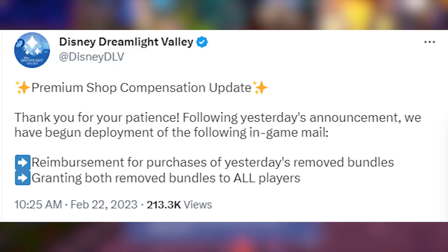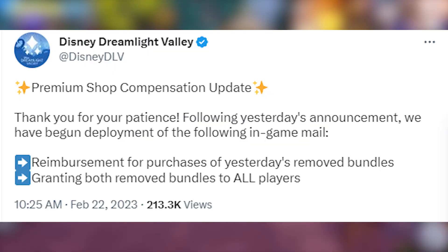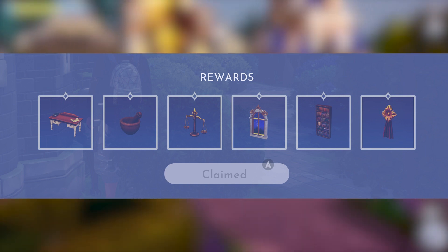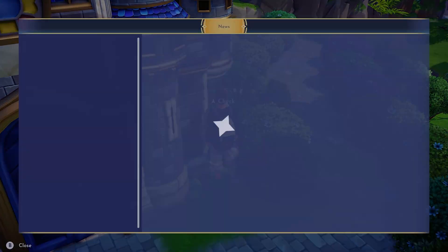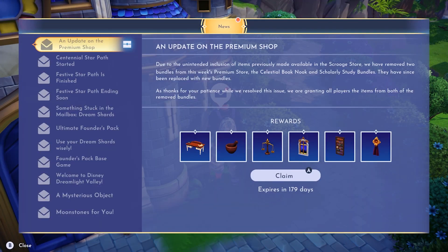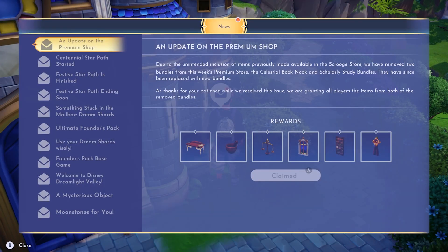As a thank you gift, Gameloft sent out the bundles that were pulled to every player for free, which means six free new items. But we only have until March 21st to redeem these, so act fast. Luckily, the process is simple. All you have to do is log in, open the mail, and select claim. The items will be automatically added to your inventory.